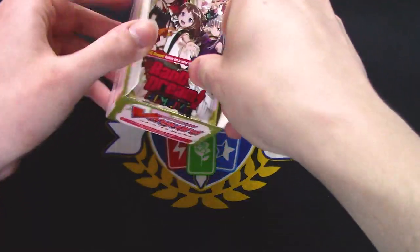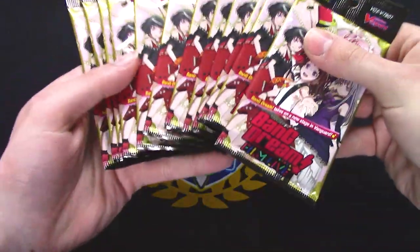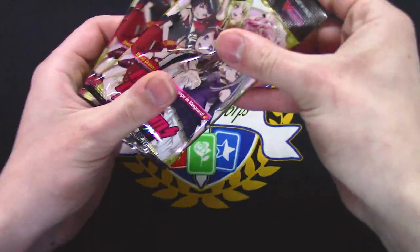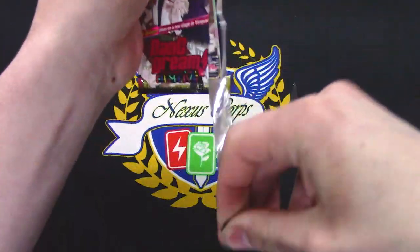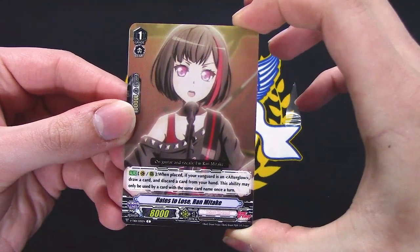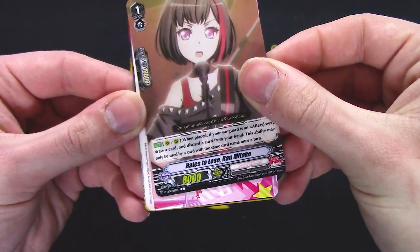No advertising in the pack, which is surprising since the PR is literally all over the wrapper. Getting right into it — I have no idea what the gimmick or play style of any of this is. All these cards just look like Weiss Schwarz cards; they're just screenshots from the anime. When placed, if your vanguard is an Afterglow — oh, they're all Afterglows.